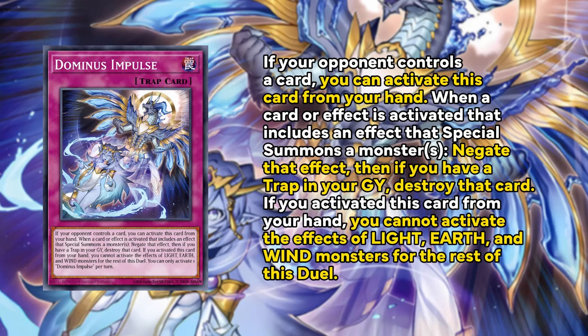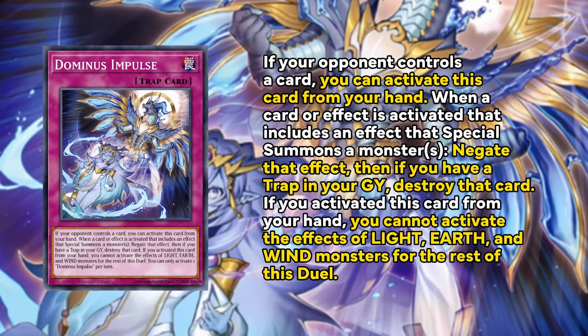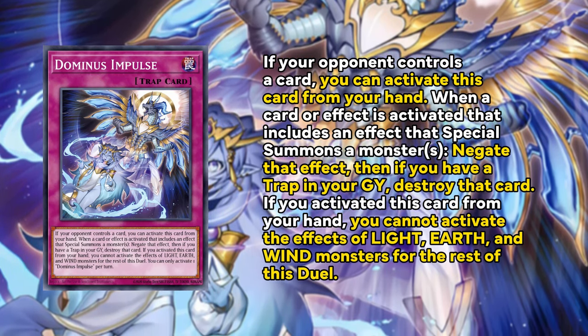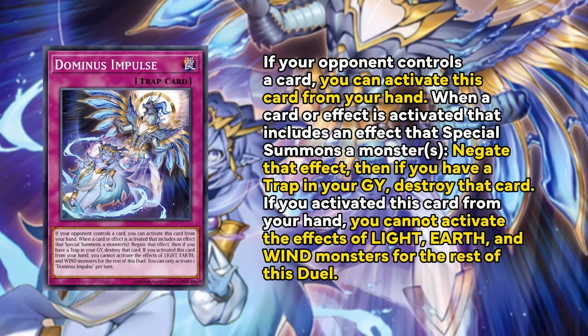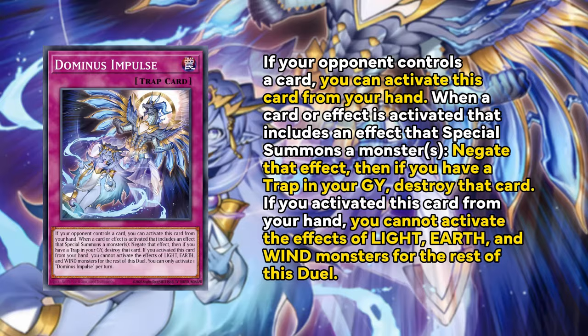Another card that could also help Tenpai dominate the metagame is Dominus Impulse — a new card in the Dominus line of hand traps that negates an effect that special summons a monster. Essentially it's a mini Ash Blossom; you can also activate it from the hand if your opponent controls a card, but you'll have to give up the effects of Light, Earth, and Wind monsters for the rest of the duel. This is again why Tenpai, which doesn't run any of these attributes, is going to get a huge boost in consistency for going second — drawing many cards and negating with Dominus Impulse is just going to be insane.